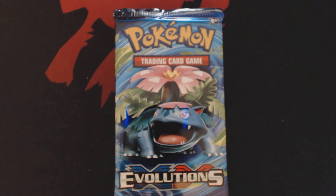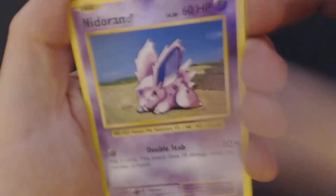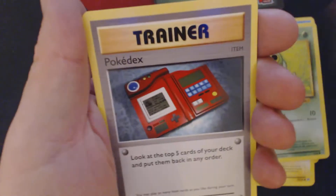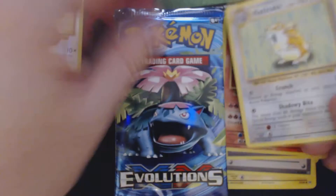I'm opening the first one off-camera just to make sure that the Trading Card Game Online Code Card can actually be visible when I'm opening these packs. Got Nidoran Male, Ponyta, Pikachu, Poliwag, Caterpie, Pokedex, Potion, Magmar, Reverse Holo Doduo, and Raticate.